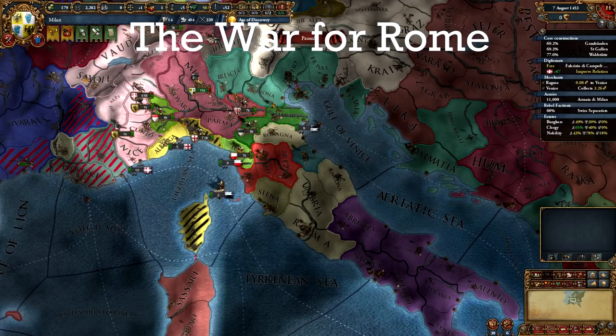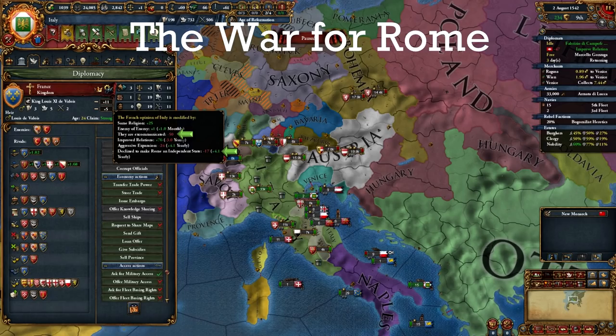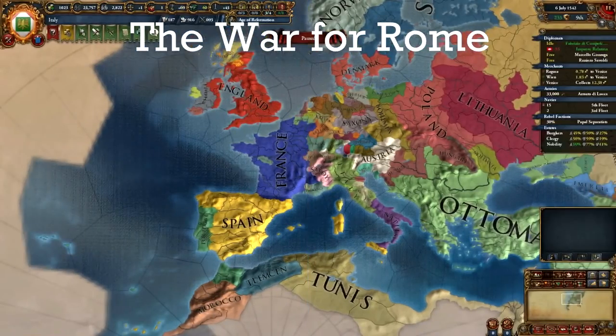Try one of the diplomacy tricks mentioned earlier to either isolate them or bring in your strongest allies, and take only Rome and Ancona in this war. Once you conquer Rome, you will get the occupation of Rome malus and negative diplo reputation. When you refuse to return Rome to the Pope while coring it, you get another negative opinion modifier with all Catholic nations. However, as soon as you core Rome and form Italy, the occupation of Rome modifier goes away, and the refusal to return Rome modifier will tick down eventually. Italy is the only Catholic country which can hold Rome without any maluses.